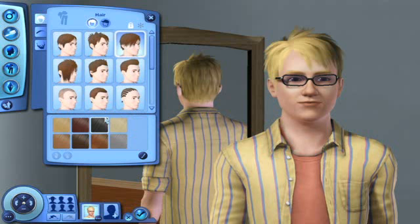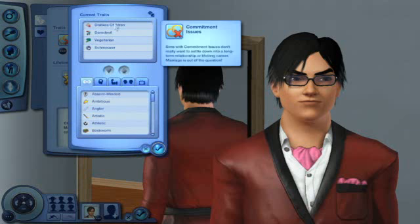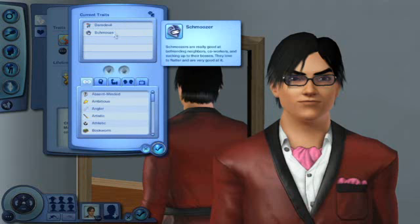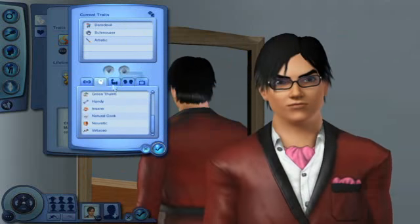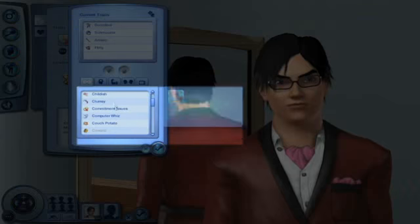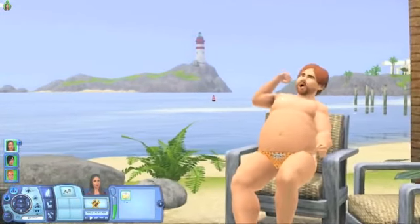The Sims themselves have gotten quite the makeover as well. Character creation is still largely the same as before, but now you can opt to give your sim several personality traits that help define what he'll be like and how he'll behave in the world. There are over 60 traits to choose from, and while it's pretty easy to understand what the athletic, friendly, and slob traits will do,